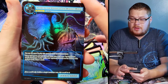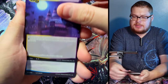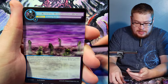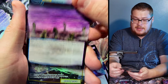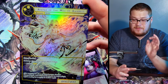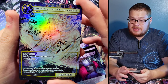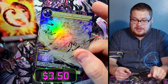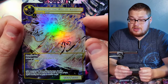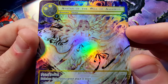Pulling packs and putting them to the side — next one: rare is River of the Dead. Behind it — yes! Avatar of the Will of Amadeus. What a beautiful card — the artist that did this is freaking dope, so impressive. I'm super glad I pulled this one because it's just phenomenal. It's almost blinding with the holographic — just take a look at that.